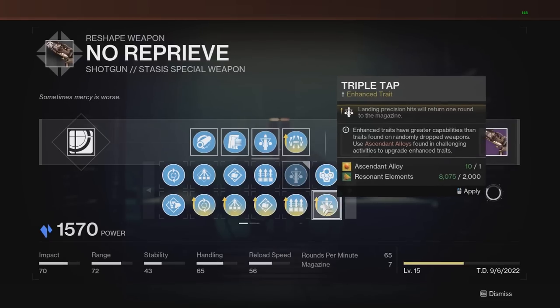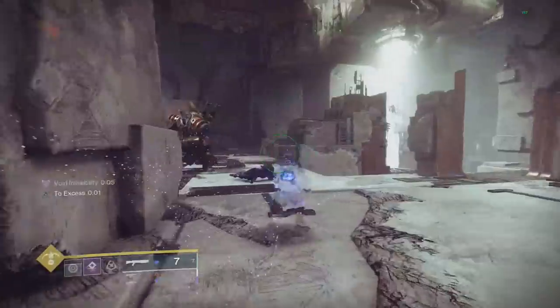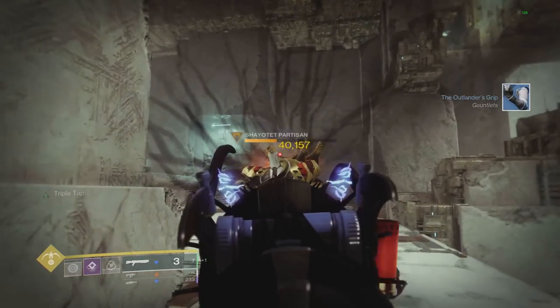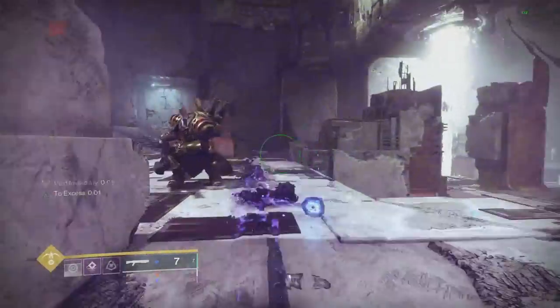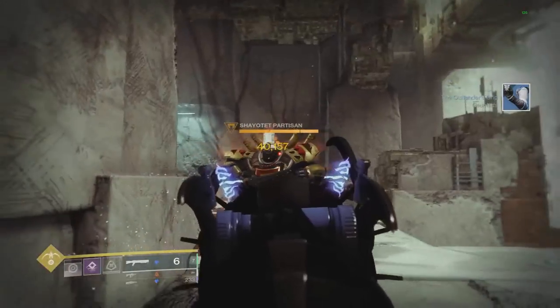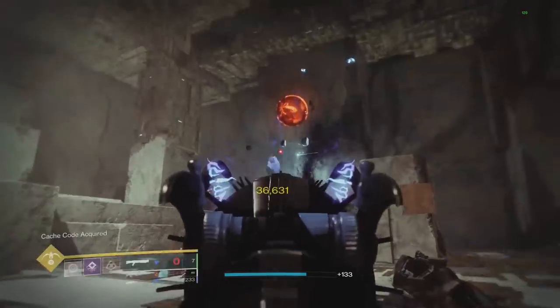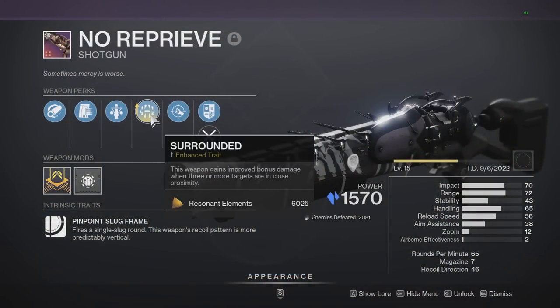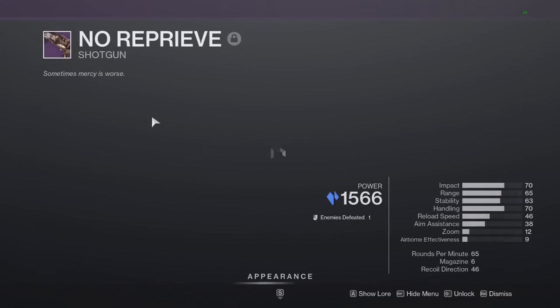I'm not using enhanced Triple Tap because all it does is give you more time to proc it, which I don't think is that useful. But you definitely need enhanced Surrounded, as it's one of the only damage perks that gets a damage increase from the enhanced version. With Triple Tap and a seven-round mag, you'll be able to proc Triple Tap three times if you hit all your crits, giving you three free bullets per mag and greatly increasing total damage output.